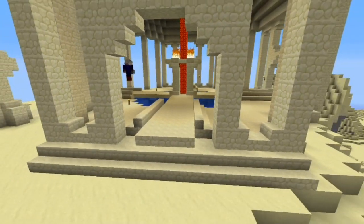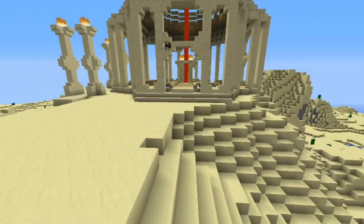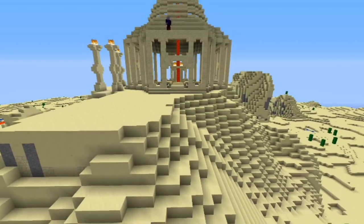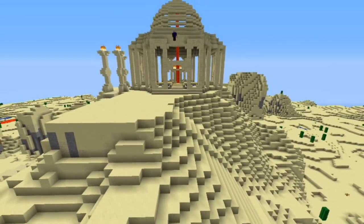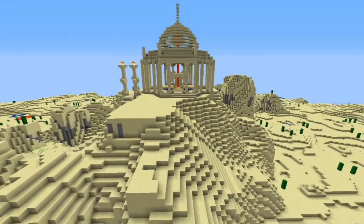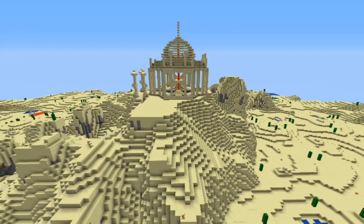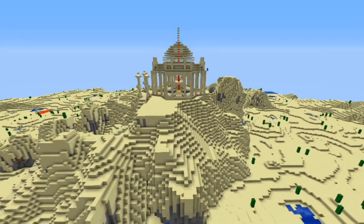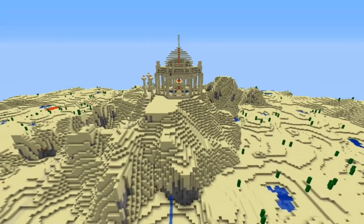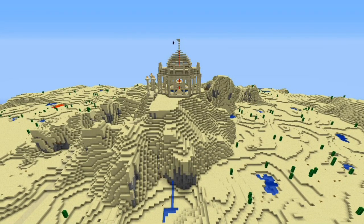Now I'm starting to add some of the more interesting sandstone blocks — the chiseled and the smooth sandstone — and then putting some additional features on the roof. I put in a couple of columns, placing them all the way around on each side of the building so they would match. Then I came back and added some flare to the columns — kind of looks like horns, but I thought overall it came out pretty good.